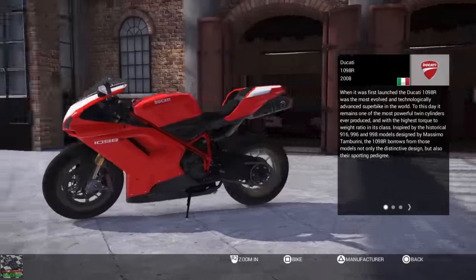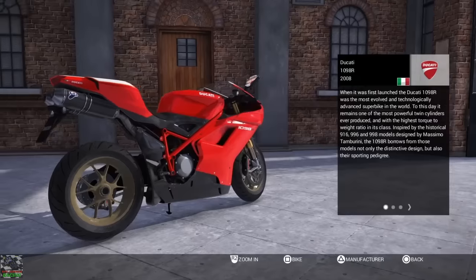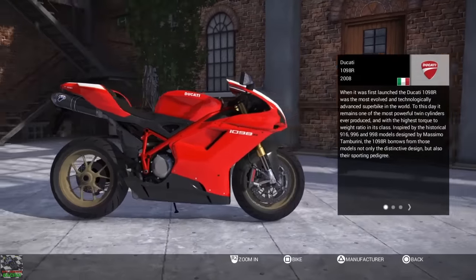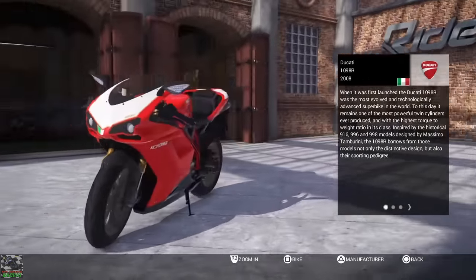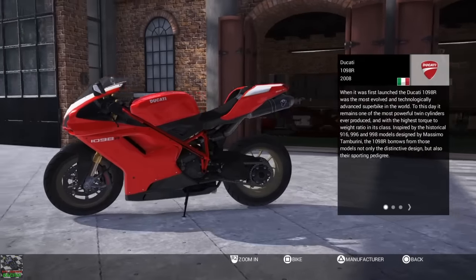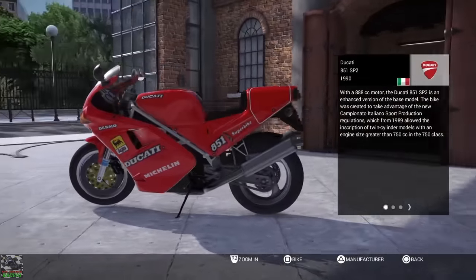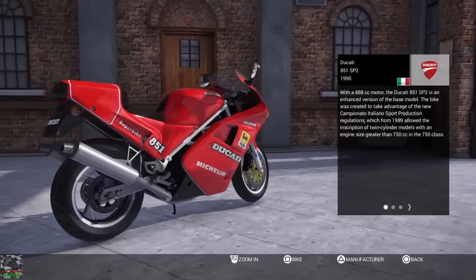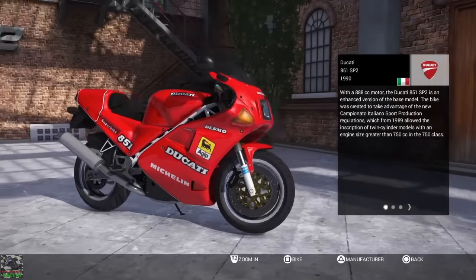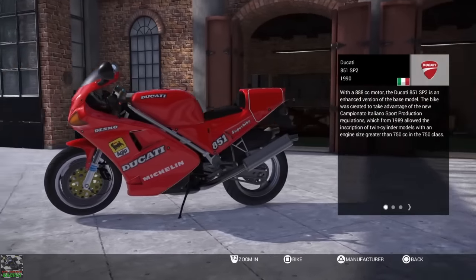Next up is the Ducati 1098R 2008 - an awesome machine and I think this bike has really good all-rounded stats. Next one is an absolute classic, a 1990 bike - the Ducati 851 SP2. Now I've heard a lot of good things about this bike. Especially in its day it was awesome, so I'm definitely looking forward to trying that one.